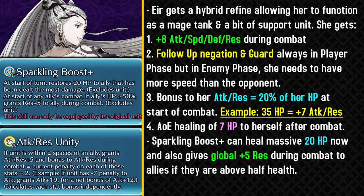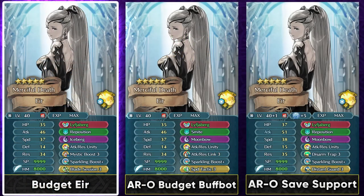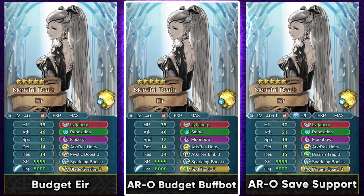Eir is actually my most merged Light Mythic, and I hope I can plus and merge her soon. On a budget you can just run Blade Session to get some offenses, since Attack Resistance Unity doesn't really give you any speed. You can run Reposition and use this kind of Eir for in-game content. For Aether Raids offense, if you can only commit to Disarm Trap fodder, or if you don't have that, you can simply run a Link skill and run her as a smite bot — something a lot of people have used Eir for over the years.